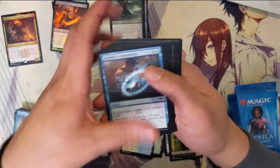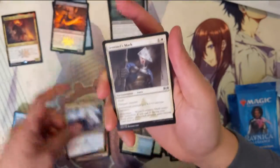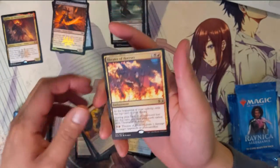Simple card — useful but not overpowered. All right: Send It Guild Mage, Sentinels Mark, Smelt Ward Ingus, and Dire of Horrors.